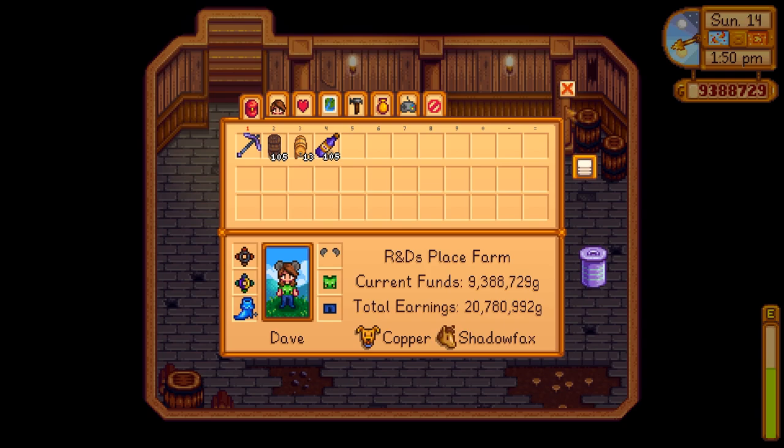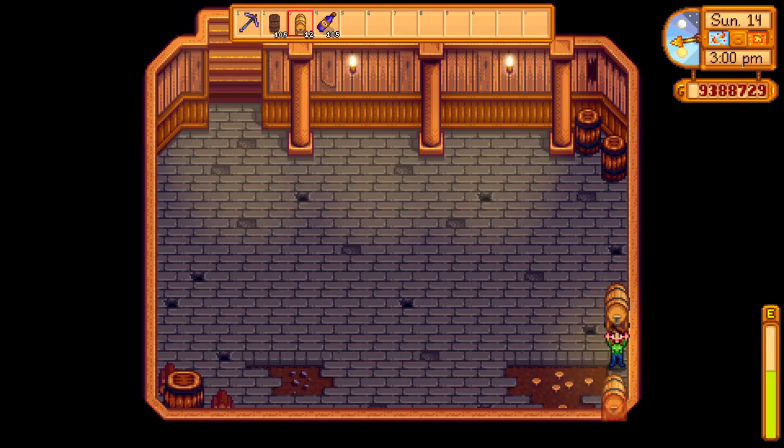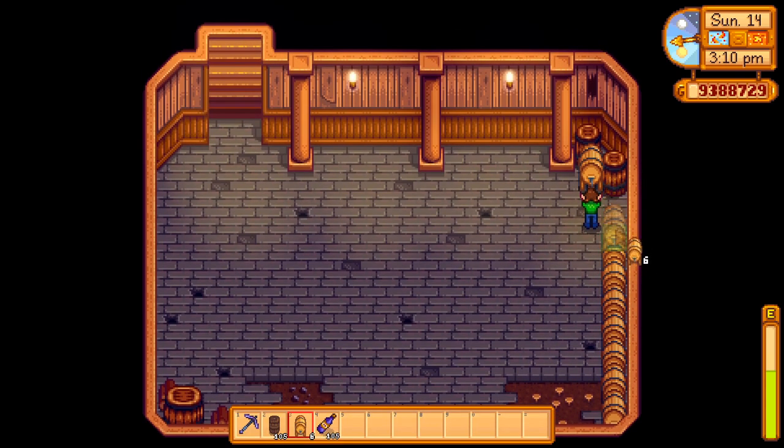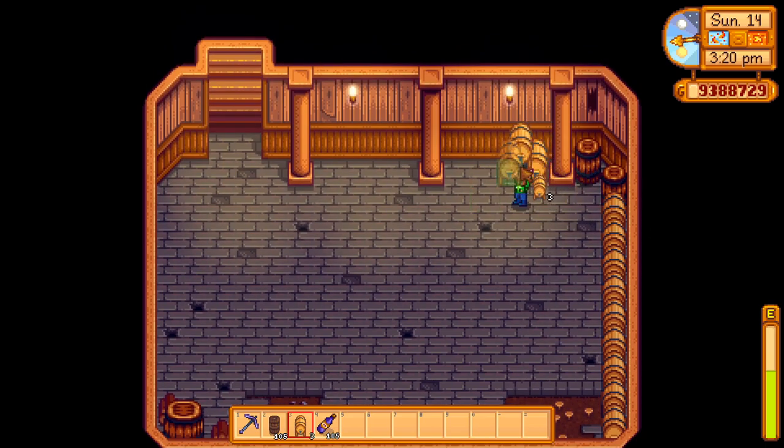To optimize your cellar layout, follow this pattern. Beginning in the bottom right corner, start by placing your kegs along this wall — you should be able to fit nine kegs in this space. The remaining four kegs go along the top wall in this spot. After you're done positioning your kegs, fill the rest of the cellar following this pattern.